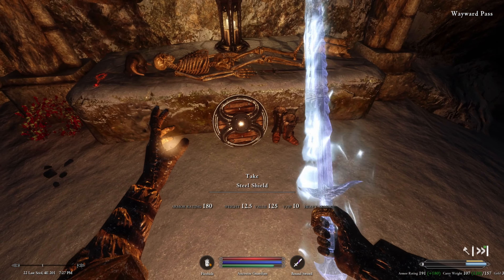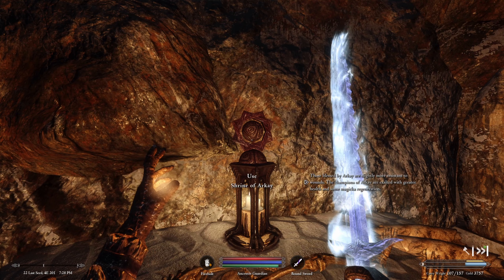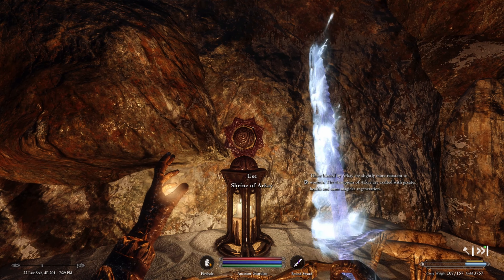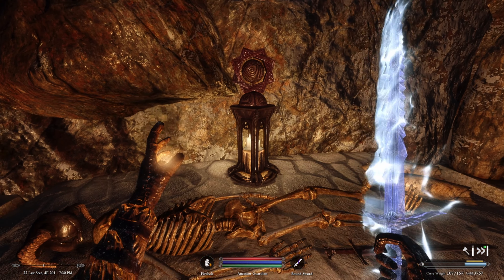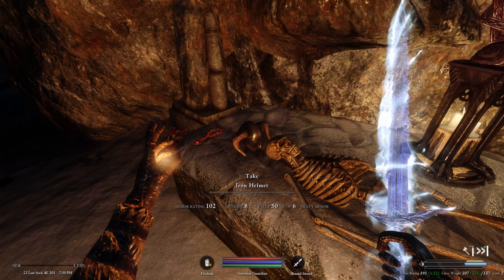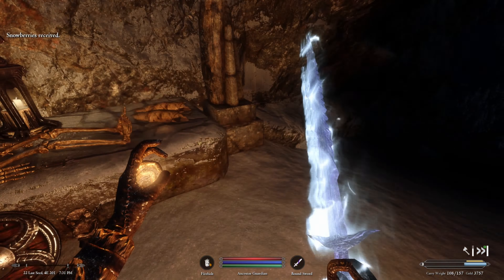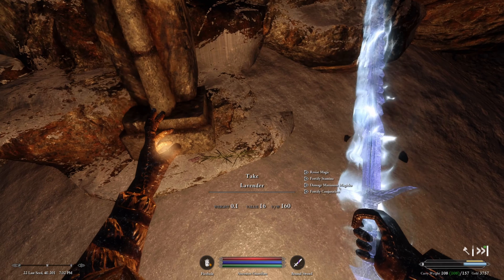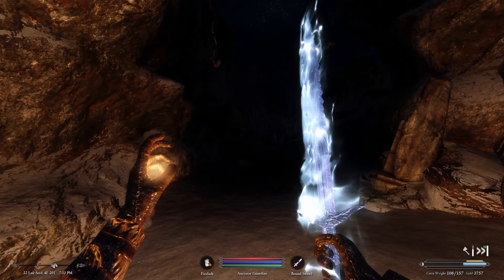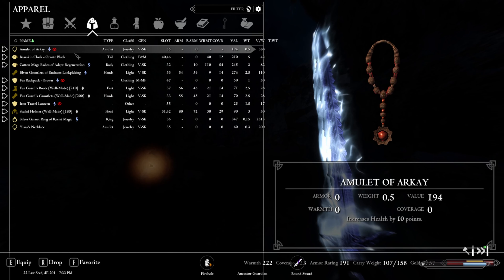We reach Wayward Pass where there's a small shrine with a steel shield, iron boots, a steel sword, and an amulet of Arkay. Arkay's blessing offers slightly more resistance to wounds; champions of Arkay get greater health and some magic regeneration — sounds good but it won't work for us. We find some snowberries and red mountain flowers too.